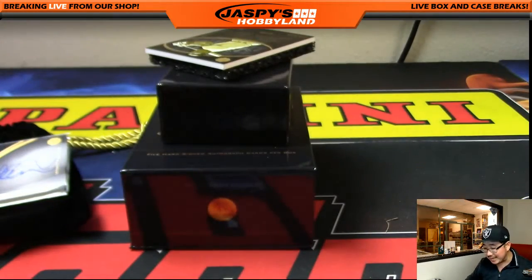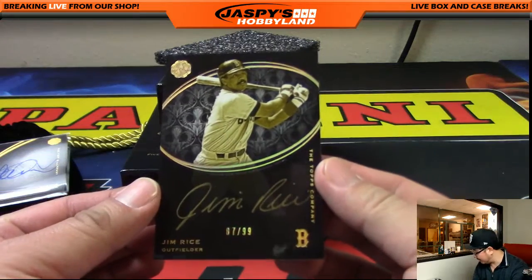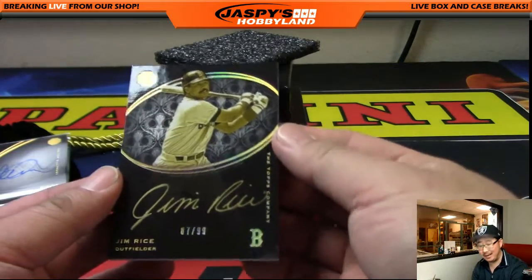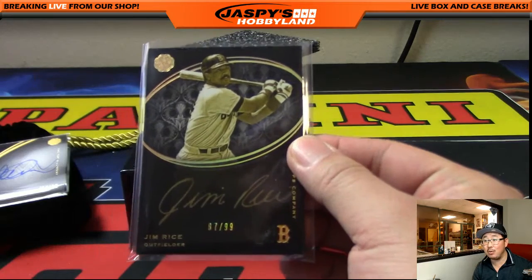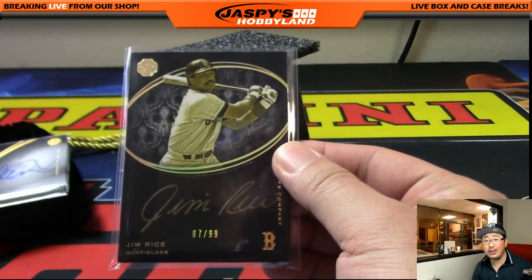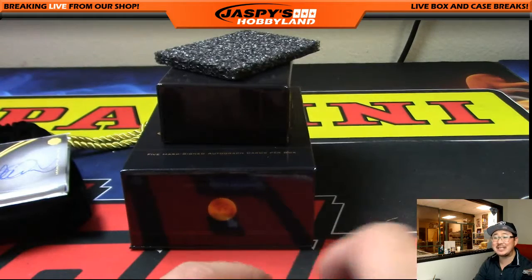Last card is Jim Rice, out of 99 — so everybody gets a shot at it. It's 87 out of 99. Number 87 is Jackson — and he was the one bummed out about his high numbers! Jackson was disappointed he got stuck with 87, but there you go man — a gold ink autograph Jim Rice numbered 87 out of 99 going to Jackson Nichols. Red Sox fan gets a Red Sox hit, nice!